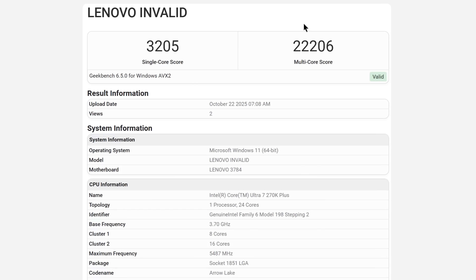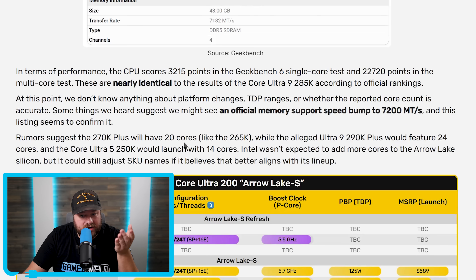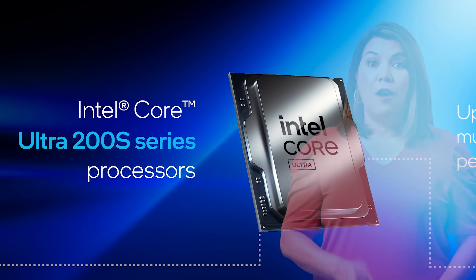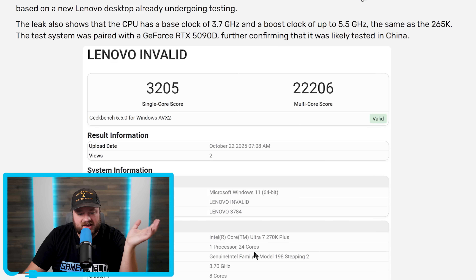The benchmark shows 24 cores. Rumors had suggested it would have 20 cores, just like the 265K, so this would basically be a slight upgrade over that, while a Core Ultra 9 290K Plus would get the full 24 cores. These benchmarks can get core counts wrong, but there's at least a chance Intel's refresh could ultimately come with an upgrade in core counts.